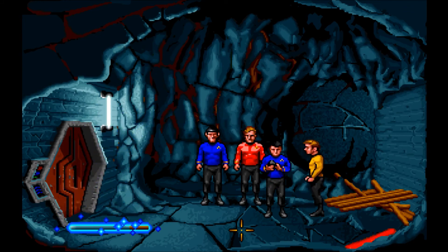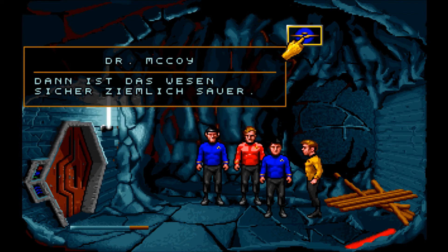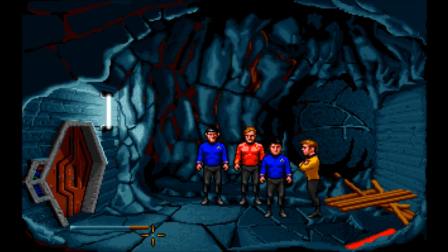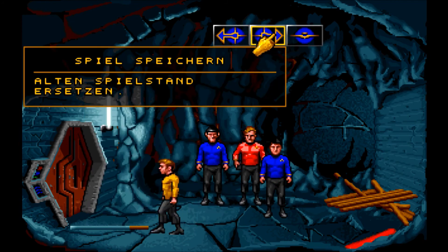Und da reinschmeißen. Wunderbar – sieht aus wie eine Zigarette. Wie ich vermutete, Captain, die Kreatur ist aufgelöst. Das elektrische Feld sollte sich in 3,48 Tagen wieder aufbauen. Dann ist das Wesen ziemlich sicher ziemlich sauer. Wir speichern wieder, denn wir haben das Wesen erlegt.